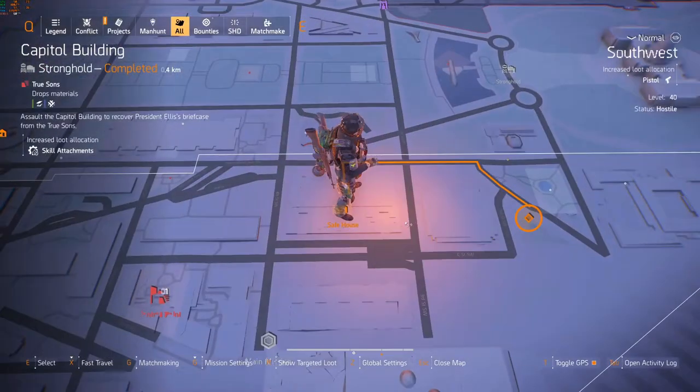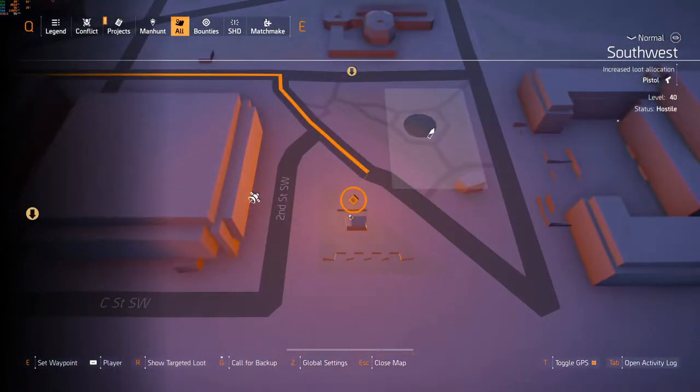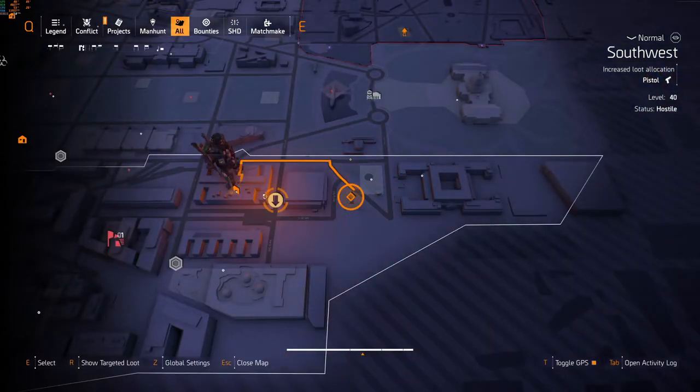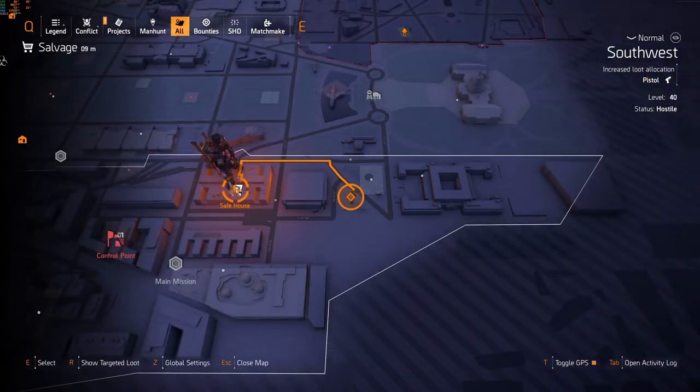The first location you want to mark on your map is right here. It's in the South West. There is a safe house and a couple of missions you can spawn on.